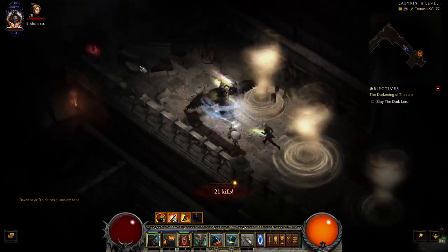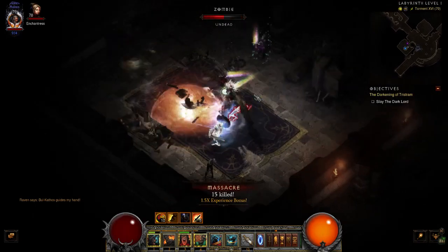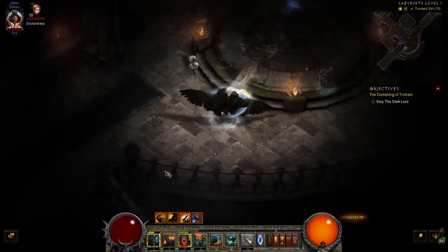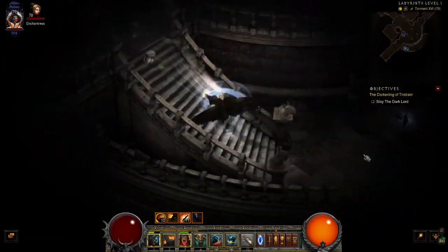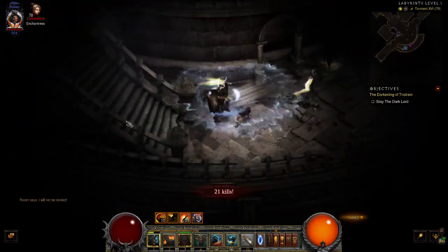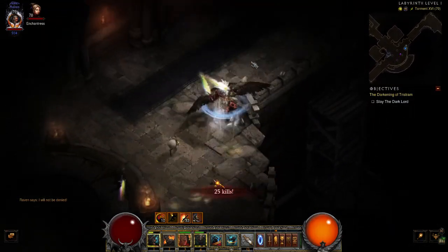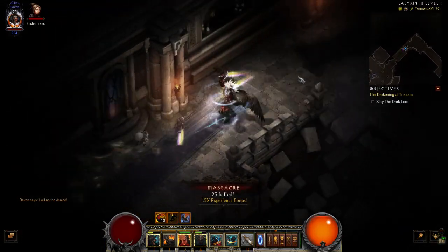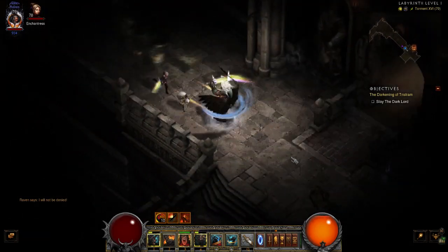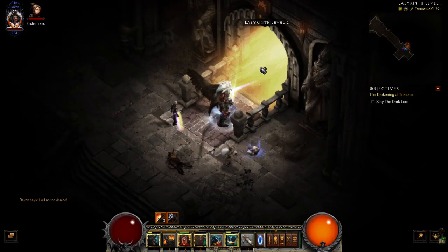Labyrinth level two — let's go back here and finish this up. Just click on everything and open everything. The Butcher pet requires you to make a new character — you have to start out with a level one character to get that pet. I will make a video on how to get it and how to get the Cow pet, so make sure you ring that bell.